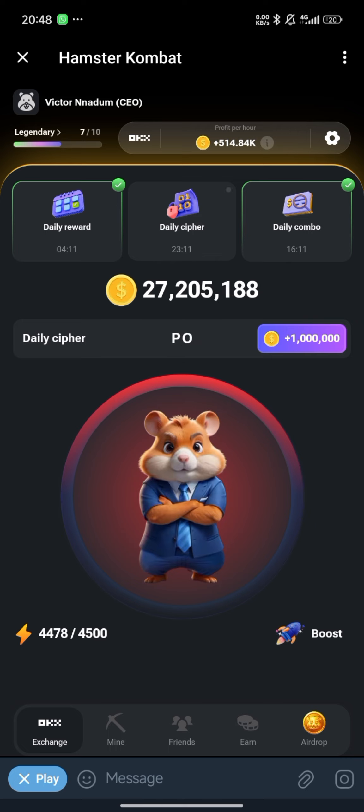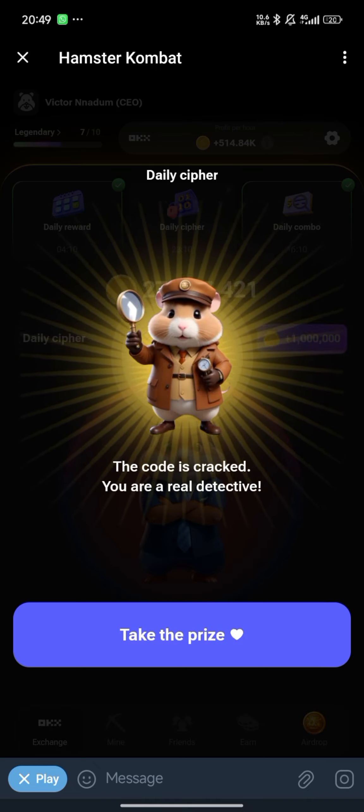Then get O again: long press three times — one, two, three. Then get L: short press, long press, short press, short press. That's how you can claim your one million hamsters.